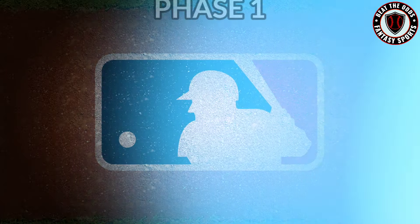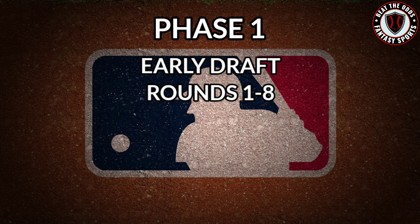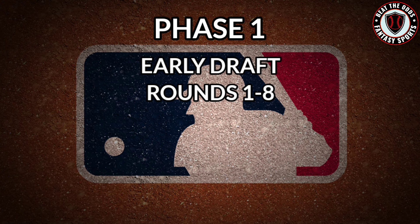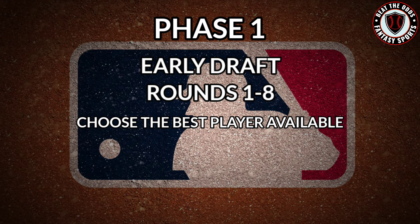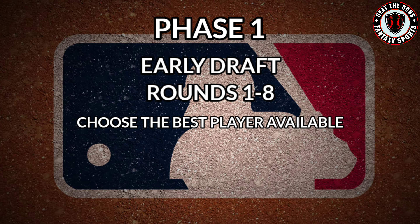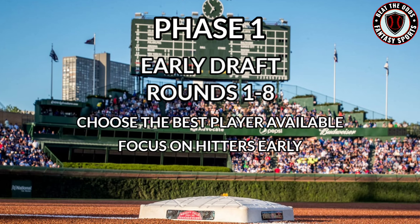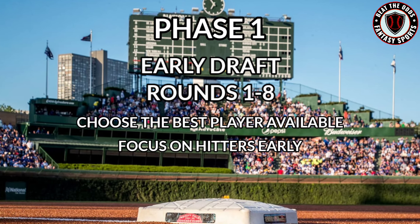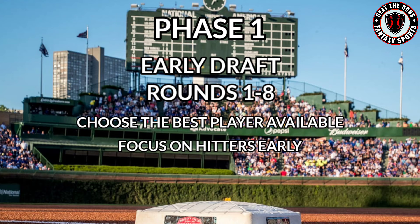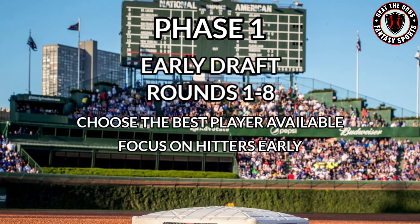I typically draft in three phases. Phase 1 is the early draft, that being rounds 1 through 8. The start of the draft is focused on choosing the best available player for your team. It's important to collect as many elite players as possible because they will be the backbone of your squad. In head-to-head, I tend to focus on the hitters first, as the level of talent drops off considerably once the first few hitters in any category get drafted. So it's always a good idea to draft as many of those as you can to fill your lineup.